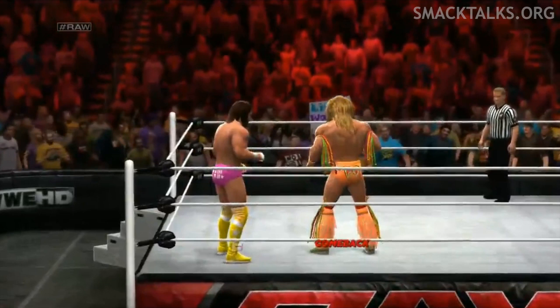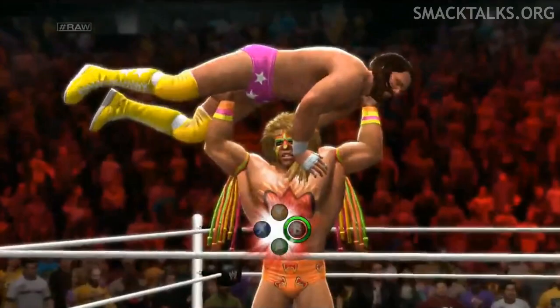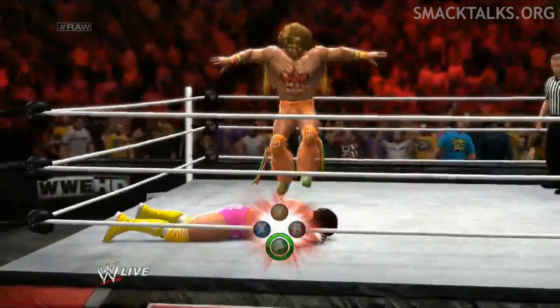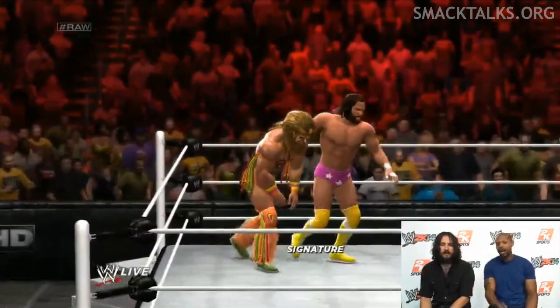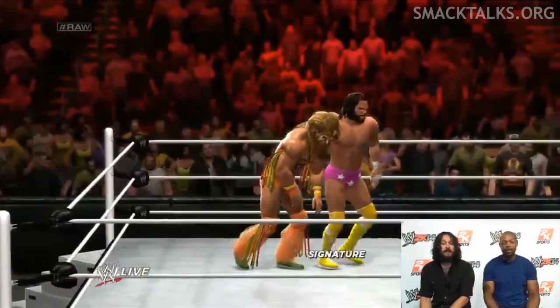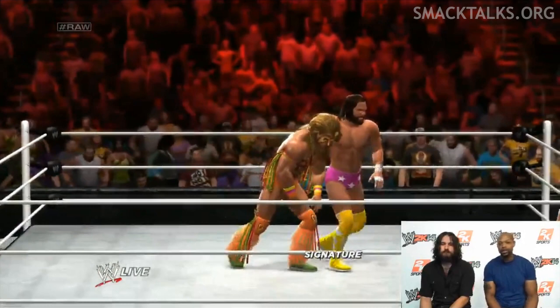Also confirmed in this match was the addition of Ultimate Warrior's Comeback, which now features signature and finishing moves as part of the comeback itself, and a new on-screen indicator that shows all four face buttons and highlights the button to press before the green circle appears for you to time the button press. Also included for Warrior was a custom pinned animation. Another new addition is an updated Dragon animation that now sees you walk your opponent around the ring by holding the back of his neck, which looks a lot better than the current animations and appears to be a lot easier to manoeuvre in order to place your opponent in certain positions.